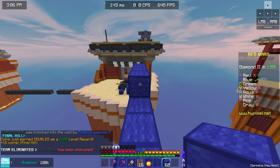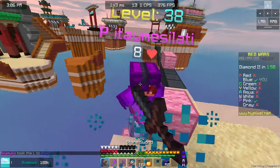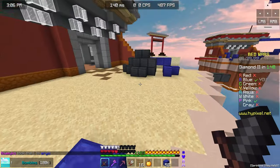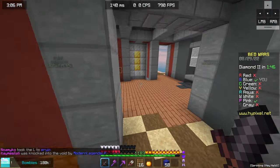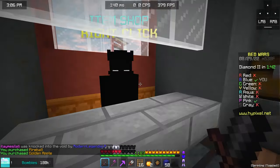All right, now we only have to take out pink. That was a weird double hit. Basically toggle sprint has given me double hits I don't usually get, so I will be using this from now on.